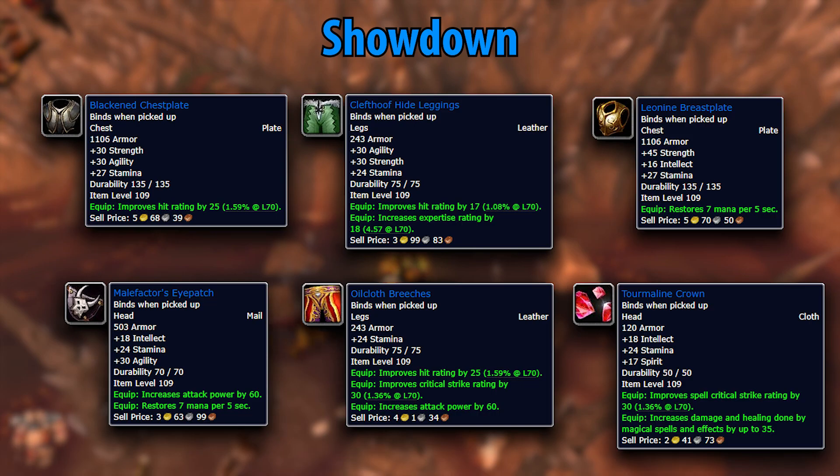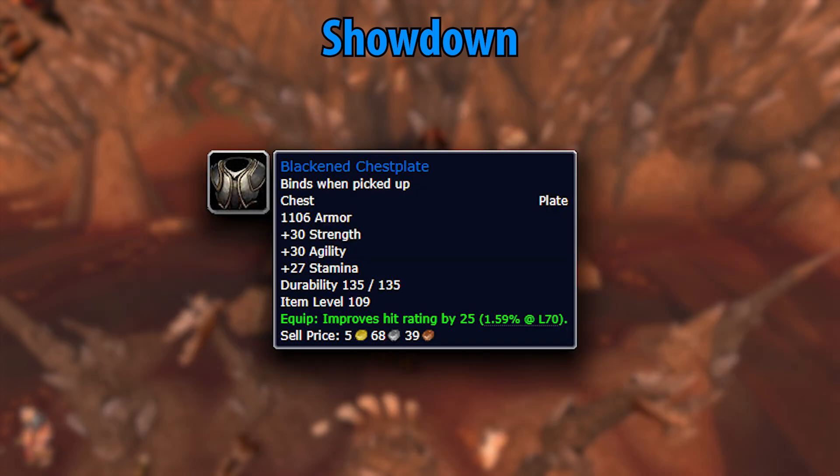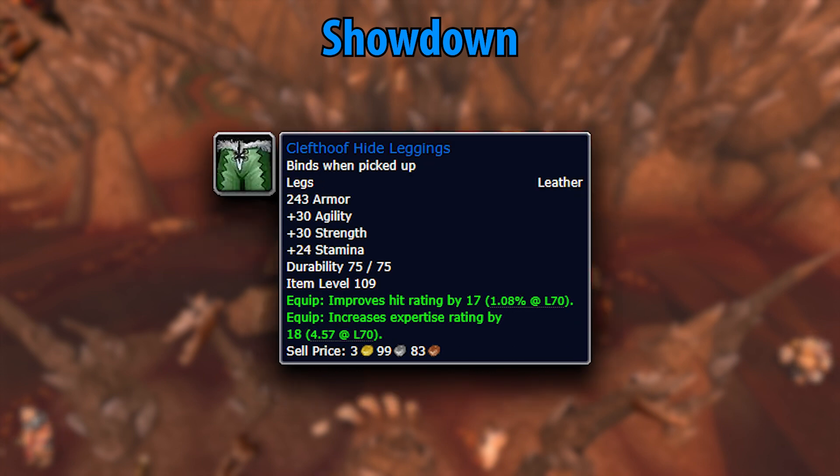Once you've completed Showdown, you'll be pleasantly surprised if you're a DPS. The Blackened Chestplate is incredibly strong for warriors and retribution paladins — it's actually tied for pre-raid BIS for both specs and only rivaled by one other quest reward. Another shining item is the Clefthoof Hide Leggings — perfect for rogues and feral druids, as expertise goes a long way and these items prove it.